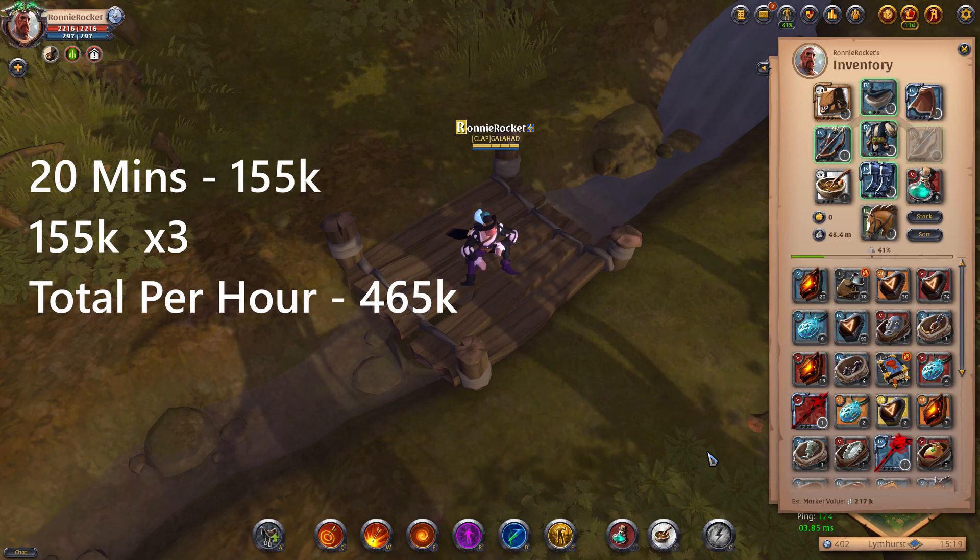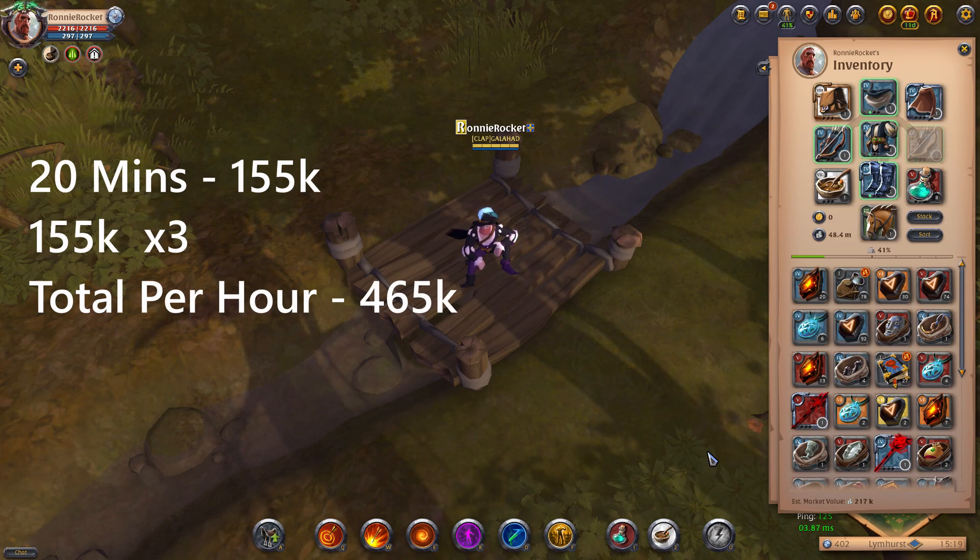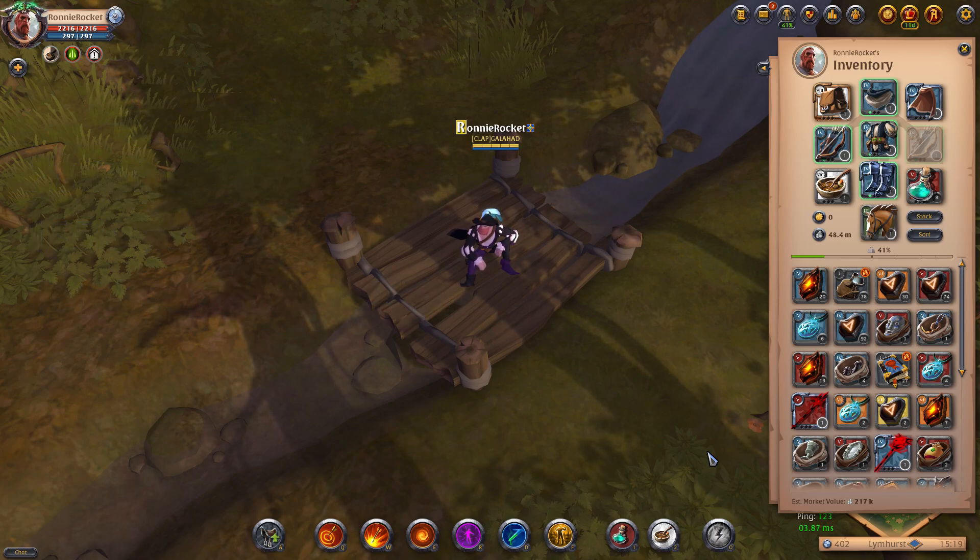This is quite a slow build — it's a bow build and I love the bow, so that's why I stuck with it. If you did want to do this faster you can use a bolt caster build or a great axe build and I think you could make up to 700,000 silver per hour.